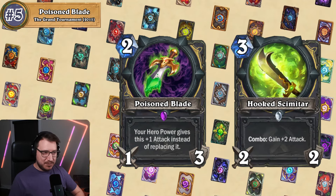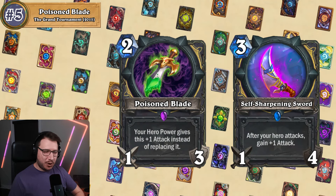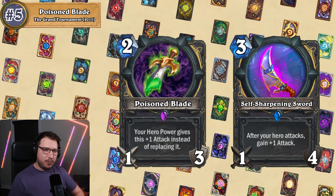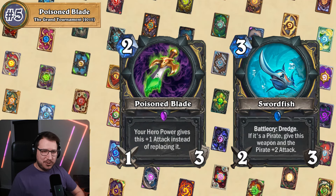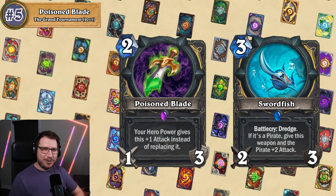By comparison, you have Hooked Scimitar which is a three mana eight damage weapon, Self-Sharpening Sword which is a three mana ten damage weapon, or Swordfish which is a three mana twelve damage weapon that also dredges and gives a pirate plus attack.